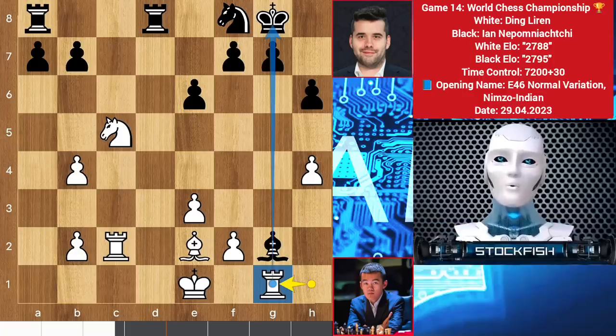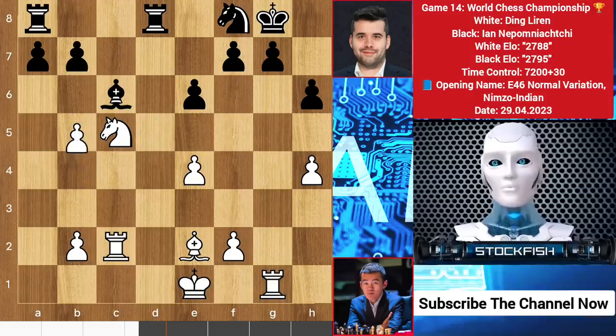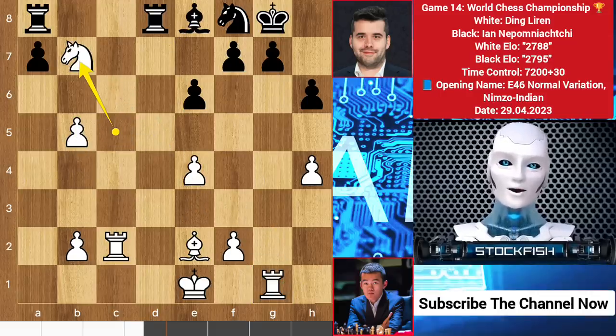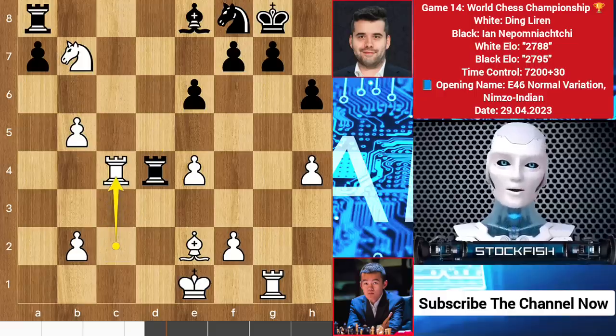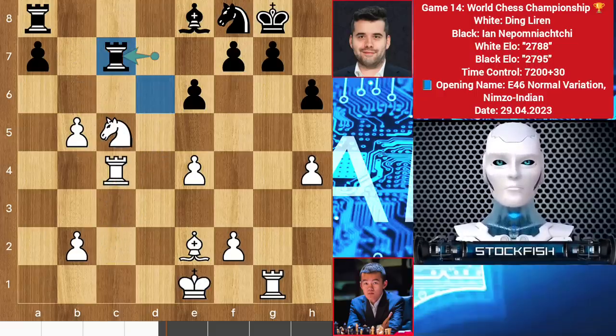But Ding has no more than 2 materials to attack the king. Ding says: let me exchange the bishop then — and wins back a pawn. Rook to d4, rook c4, rook back to d7, knight c5, rook c7 — an inaccuracy move; best was to play rook d6.